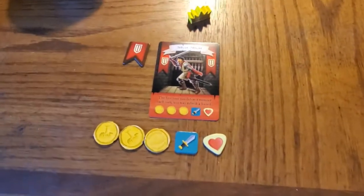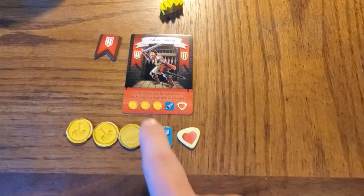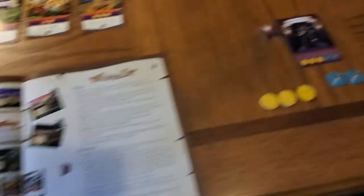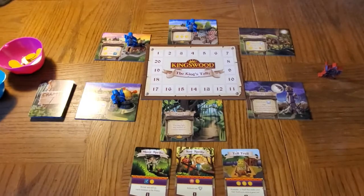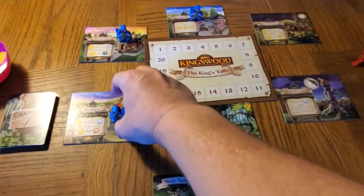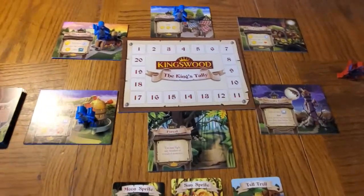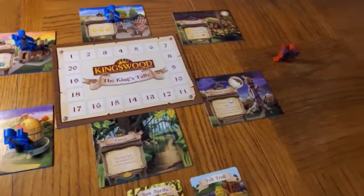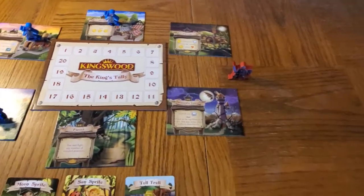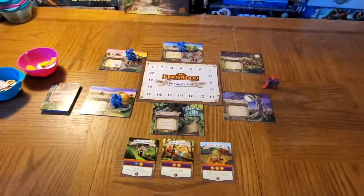Each player is going to get a guild, and this guild will tell you what the starting resources are and a special ability. We're going to play a two-player game with these two guilds and their special abilities. The adventurers you can manipulate — you're not taking on any specific one, you're taking on anyone you find advantageous — are going to be placed at three locations at the start of the game. The knight's guard will come in later; he's mostly meant to block and annoy you. With that, let's get to a gameplay example.